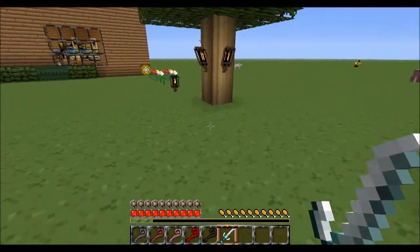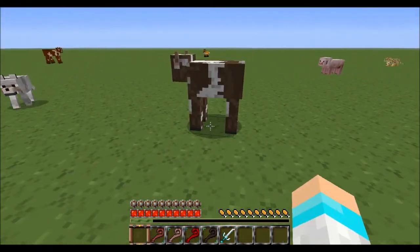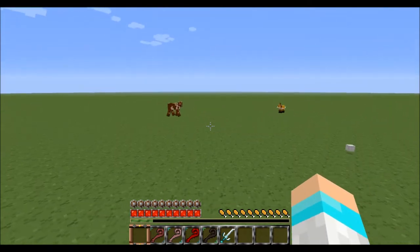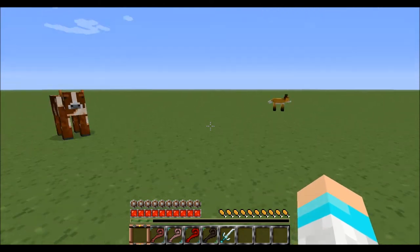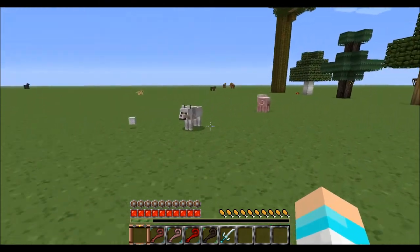I'll get to look at the animals a little later. Actually, let's do that now. So there's a cow. As you can see, there's actually different textures. You can see? There's another cow right there. I have most creatures on, so just don't pay attention to some other things. Yeah, different textures.